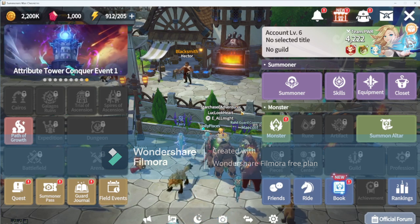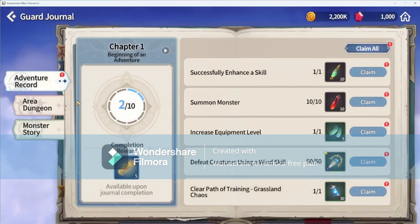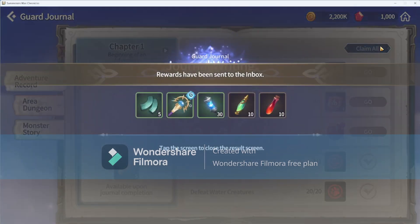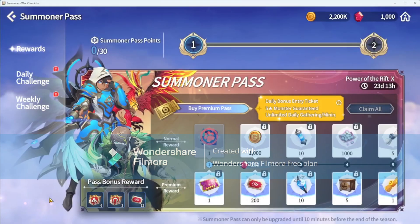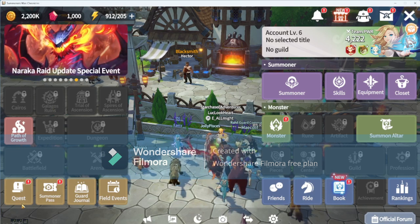We also learned about the Guard Journal. In the Adventure section you can claim all your daily challenges and your weekly challenges, which I'll handle off camera.